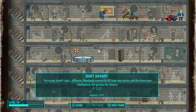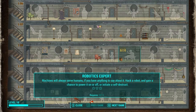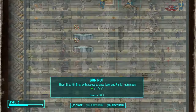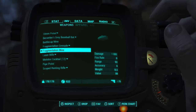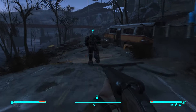So now Idiot Savant is available but I don't think I'm going to take that. With our Intelligence being four, I'm planning on boosting that up to six to get Chemist. Robotics Expert — not so much. Some of the perks on the higher Intelligence tree are not really that useful, but I definitely at least want to boost my Intelligence up to seven. And even with thirst knocking it down to five, Idiot Savant — I don't think it would be a good idea to put perks into Idiot Savant.